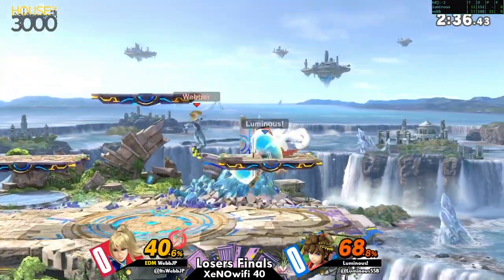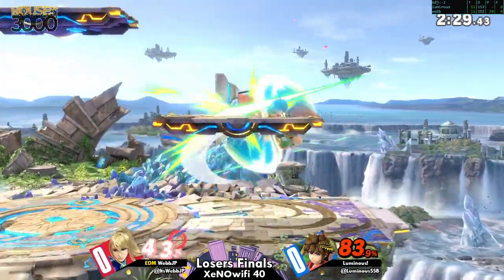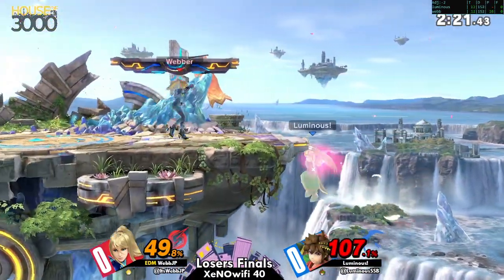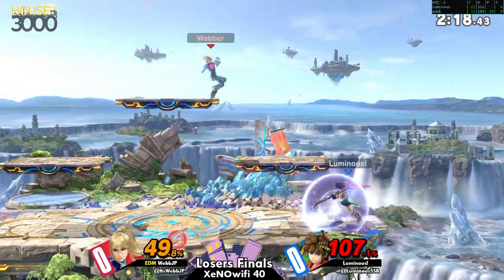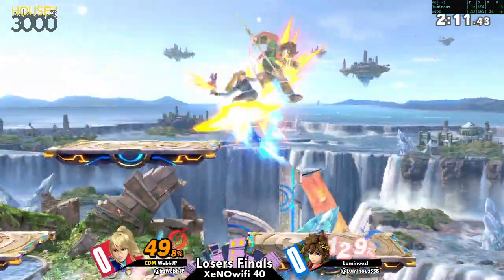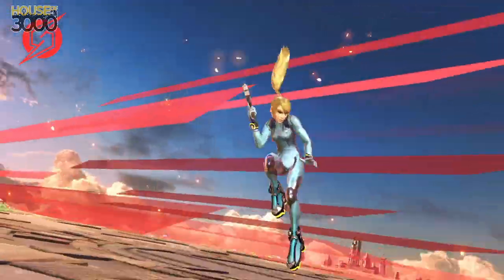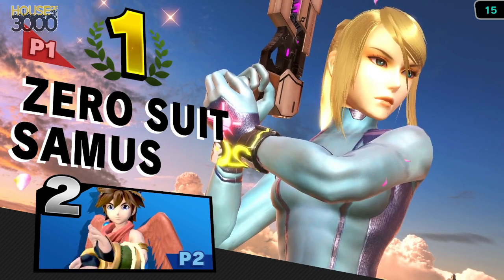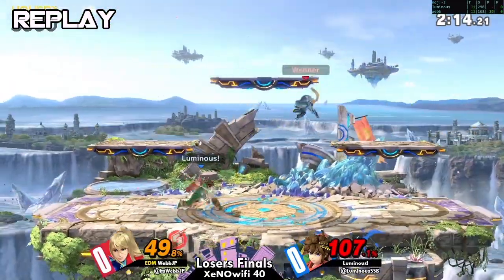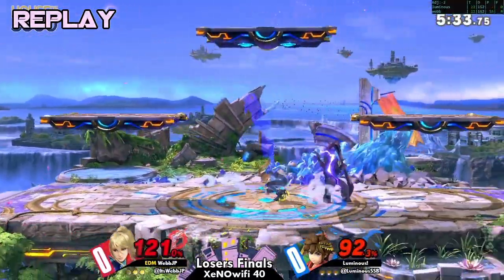Patient gameplay coming out from both sides. Webjp knows he can't just hold forward, meanwhile luminous is trying to find his way in. Errors will be the work for him in the meantime — not too risky, he was only at 50. Not the grab — the upper dash arm. Oh, absolutely. And webjp takes the first game in brutal fashion. One attempt at a reset made the game even, and webjp nickled and dimed his way from there. Losing his second stock so soon after taking web's was just a proverbial nail in the coffin.